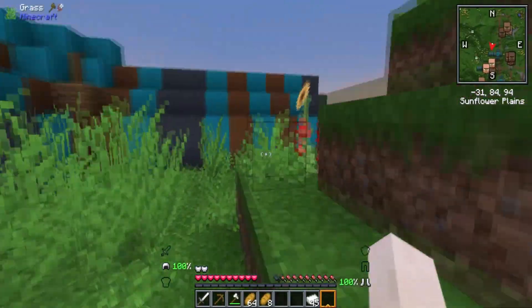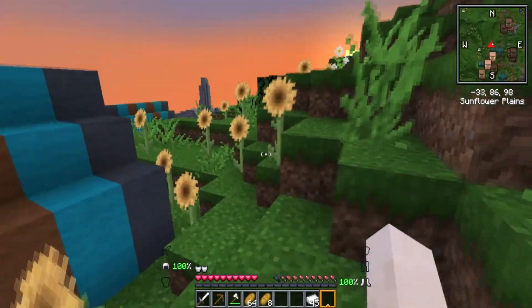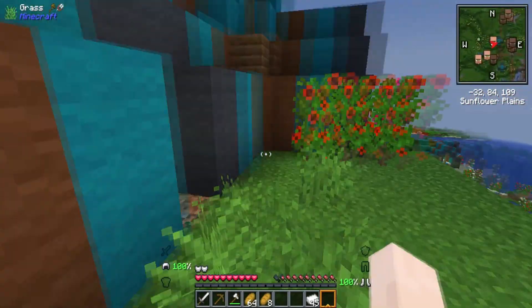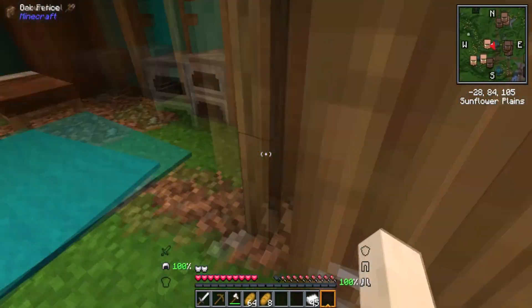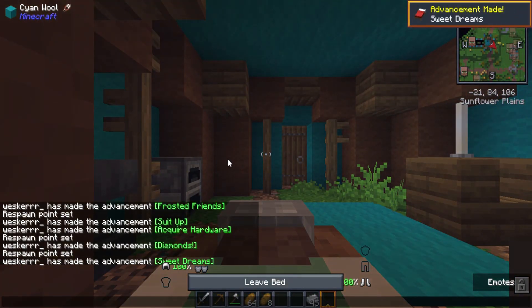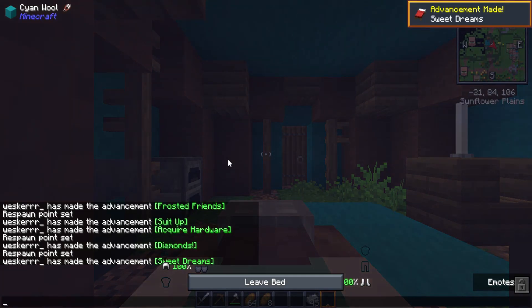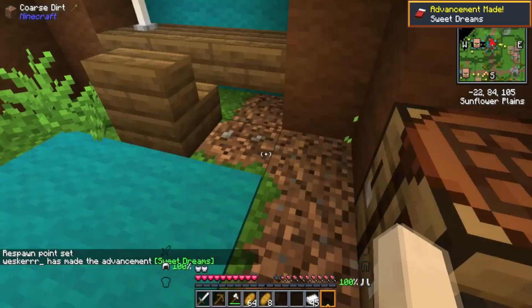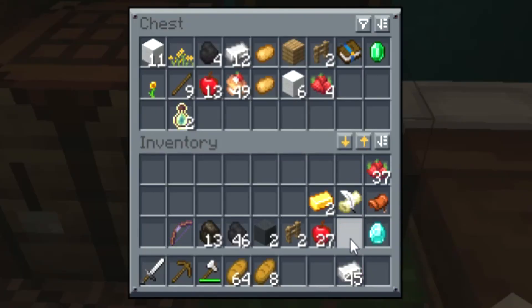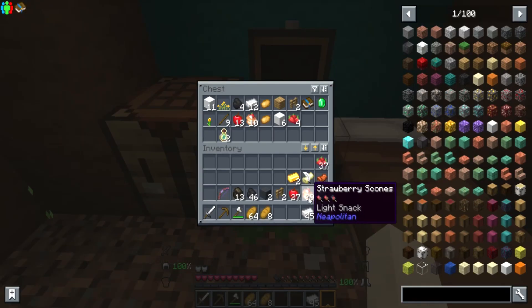I pretty much looted the village and took everything back to my chest. I gathered after I woke up. This is what I got — all of it: more food, apples, strawberries, and strawberry cones. And I found two diamonds.